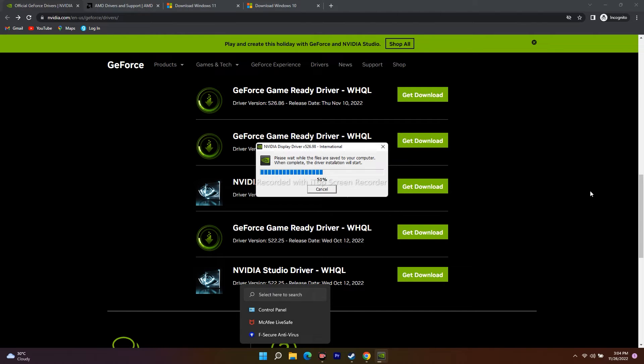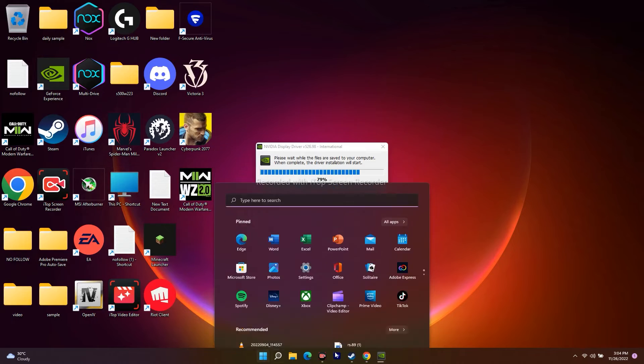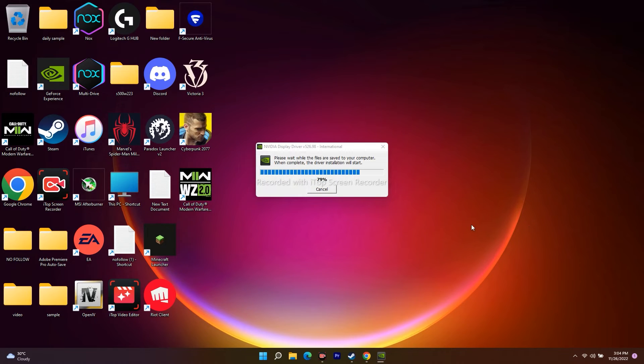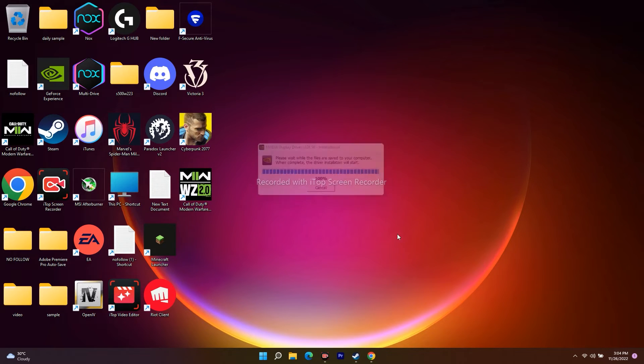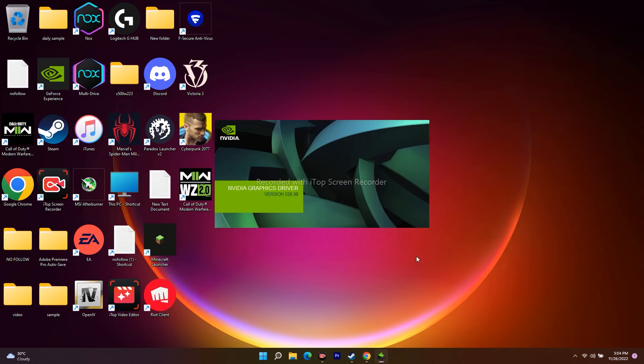The next step is to run the game on the dedicated graphics card. Running the game on the dedicated graphics card is quite easy. Let me show you how to do that once this installation completes.